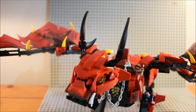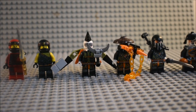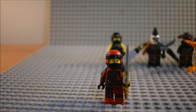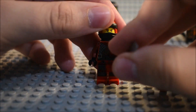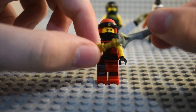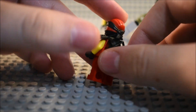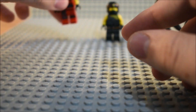Now let's take a look at the figures. Starting with Kai — we have seen him before, the only difference being the armor. He does come with a dragon bone blade, which we've seen before. Torso detailing, leg detailing — you know what the face looks like if you've seen my other reviews. That is Kai.